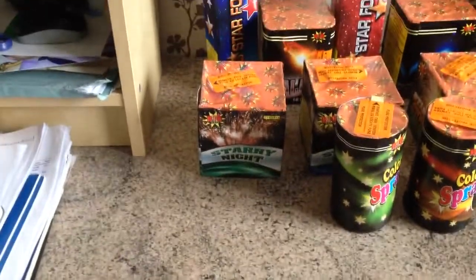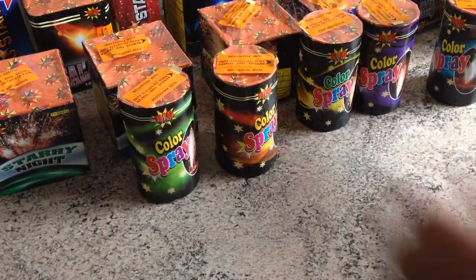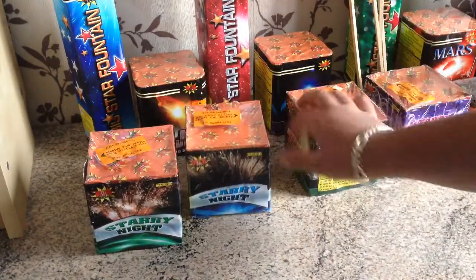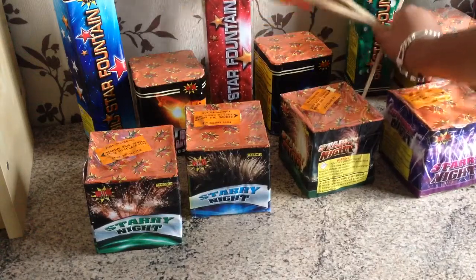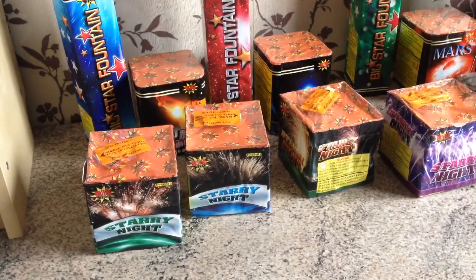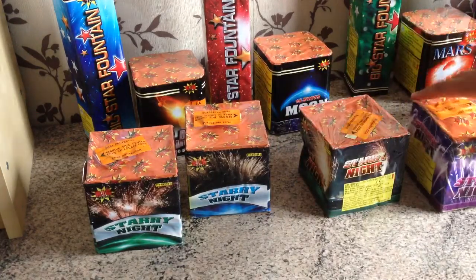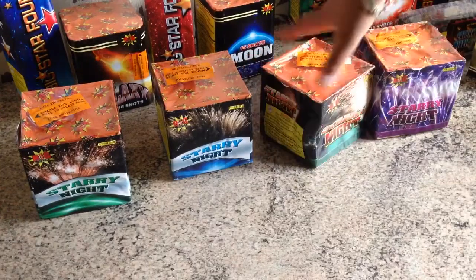Moving on to some of the stuff over here — smaller fountains. We've got color spray, it's got a load of different colors. Then moving on to some of the bigger fountains: we've got starry night, got one, two, three, four of those in different colors — got a purple, blue, and green.